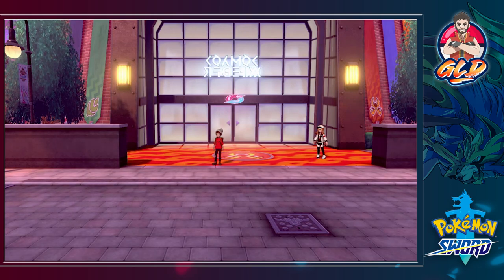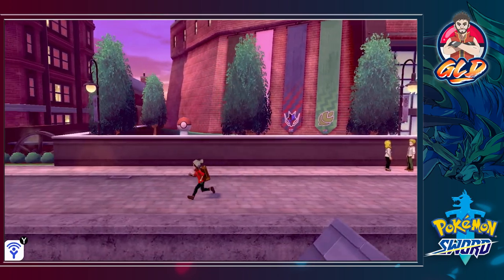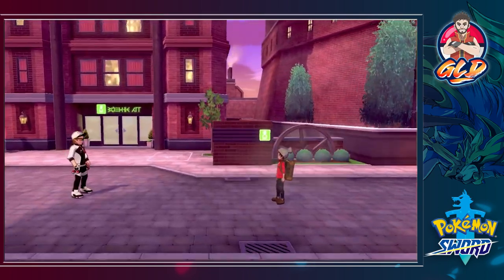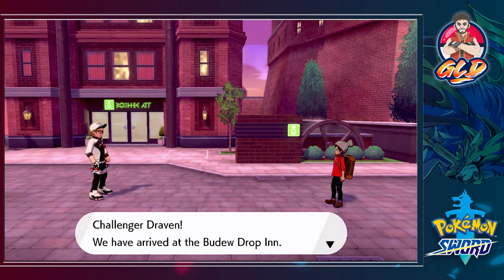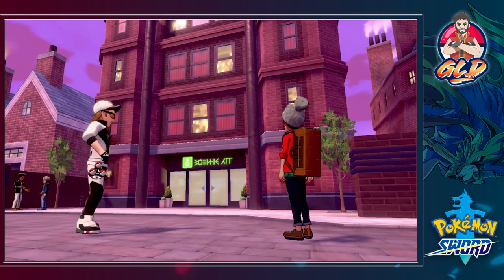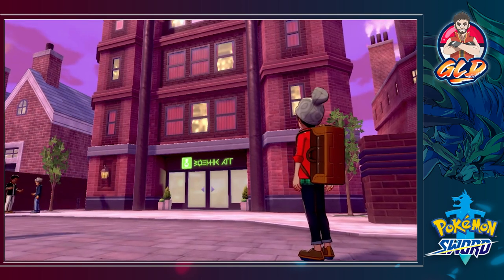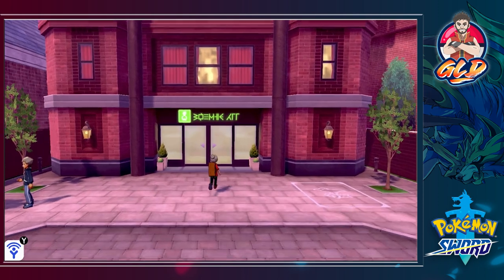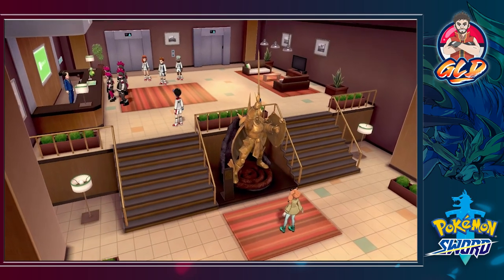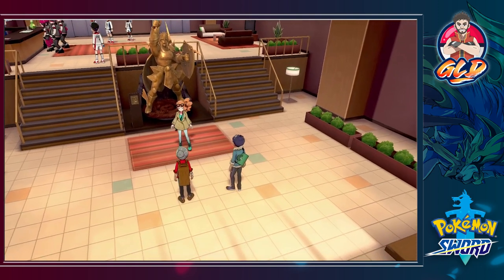Following following following — there we go — 'Challenger Draven, we have arrived at the budu in drop-in.' Look at that! 'Try and get some rest and build your strength for what's to come.' Whatever you say, homeboy. We're going into the hotel room right here — look at that, there is a huge statue that looks pretty awesome.